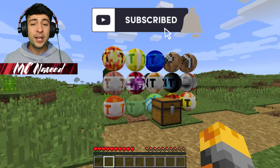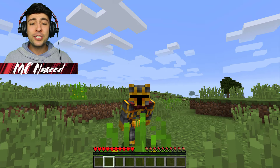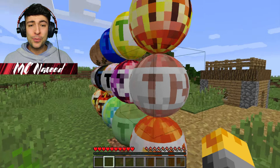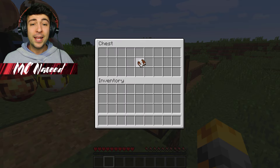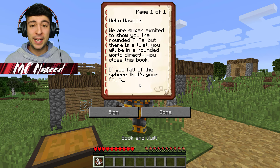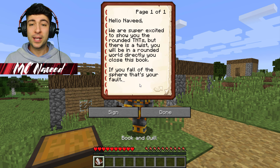Whoa, that is so cool! So it seems like they've gone ahead and created some very unusual round TNTs, which I've never seen before. This is going to be a very strange day. They have given us a book, so hopefully it should explain everything. It says: 'Hello Naveed, we are super excited to show you the rounded TNTs, but there is a twist - you will be in a rounded world directly when you close this book. If you fall off the sphere, that's your fault.' So directly if we close this book, we'll be teleported to a very unusual round world.